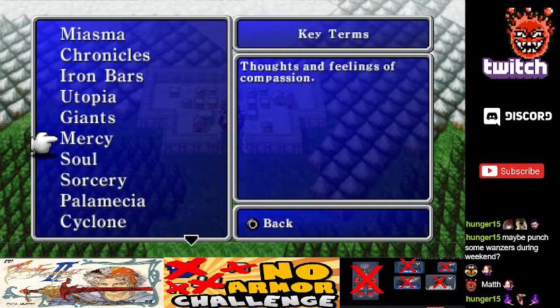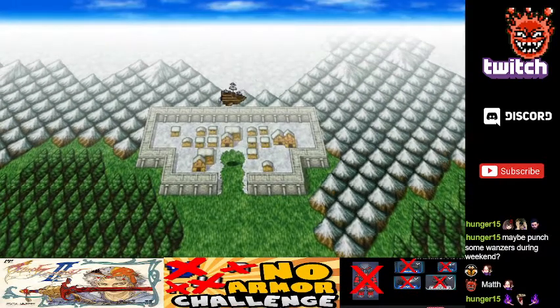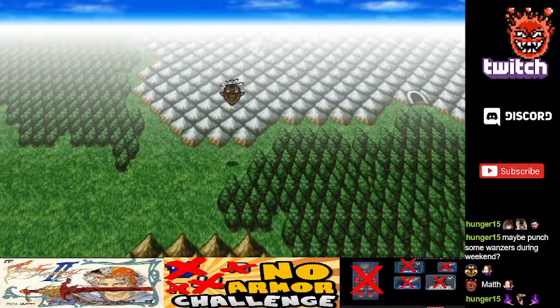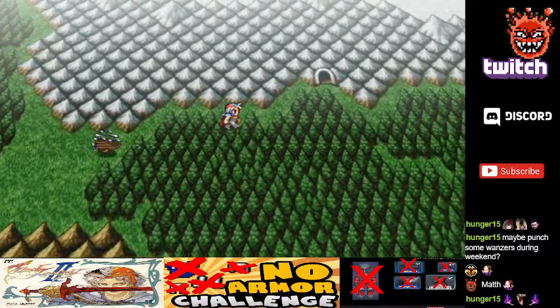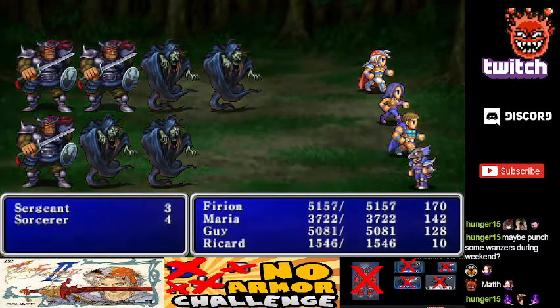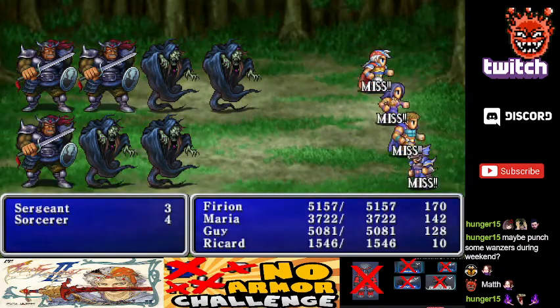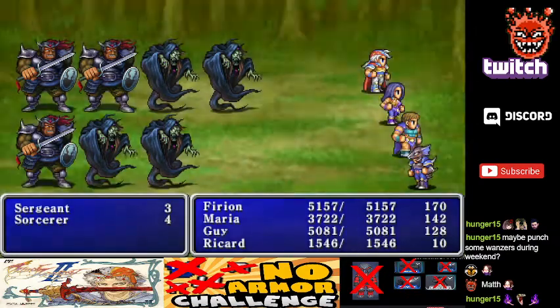We got the airship — pretty convenient mode of transport — and I've actually decided to give Richard the Defender Sword. I think it'll be very useful.